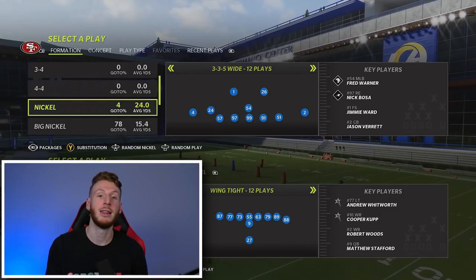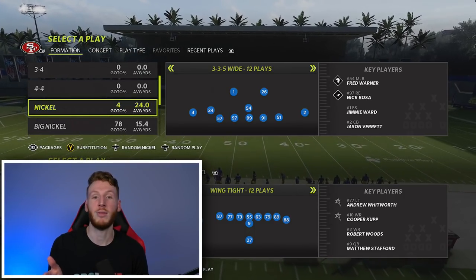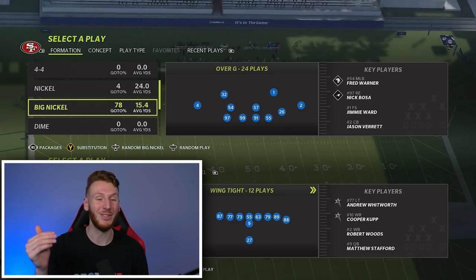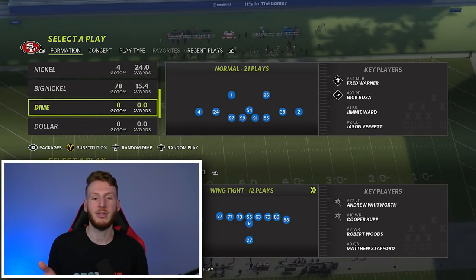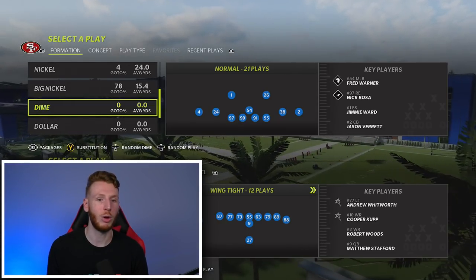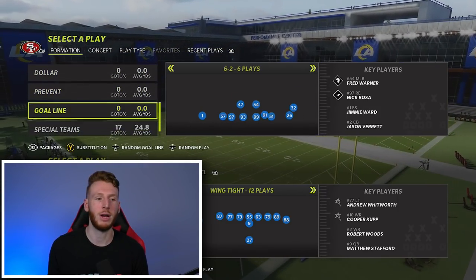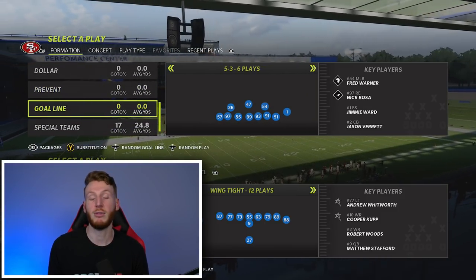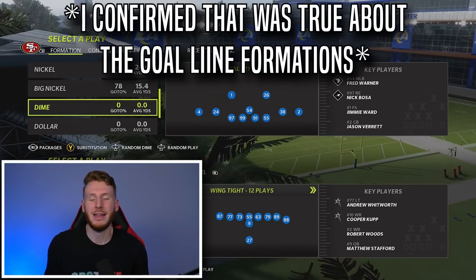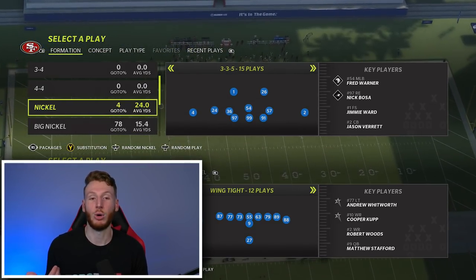You can sub in safeties at linebacker at nickel three-three-five and then audible into nickel three-three-five wide like a lot of people did including myself in Madden 21. You can get safeties at those two outside linebacker spots and have a lot of speed on the field — that's what makes it number two for me. What makes it not number one, even though it has big nickel over G, is that the only dime set it has is dime normal. I would like dime one-four-six — I still think that's a really solid passing defense but it's a nice option to have against the pass, which it doesn't have. So you have dollar, and then prevent, goal line, and special teams.